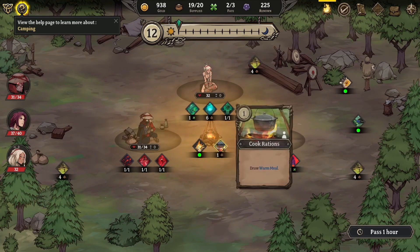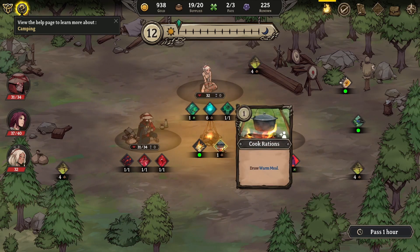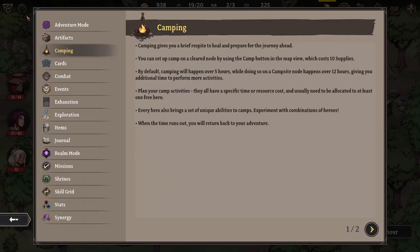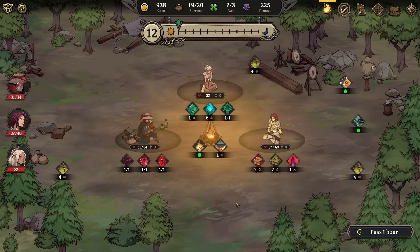Plan your activities as they all have a specific time or resource cost. Make the best use of the time available to prepare for the long road ahead. This is a complicated mini-game but I think I understand what's going on. We have 12 hours. Each hero has two unique camp abilities which may require resources to use - adding the activity card to your hand. You can get more activities by spending supplies to draw a card.